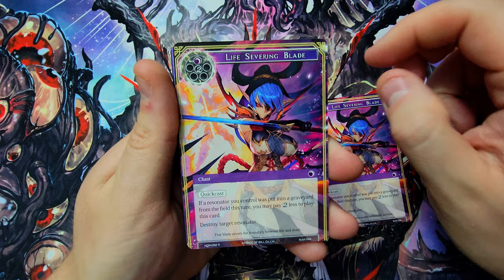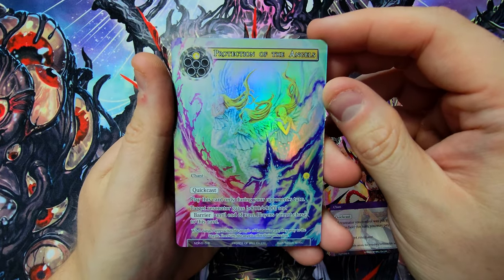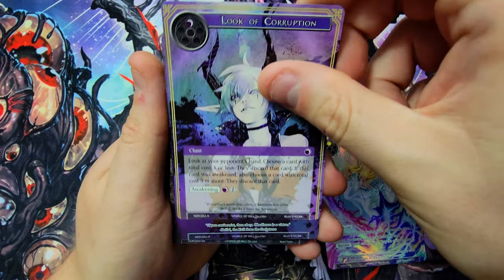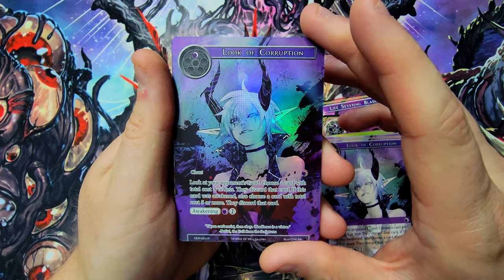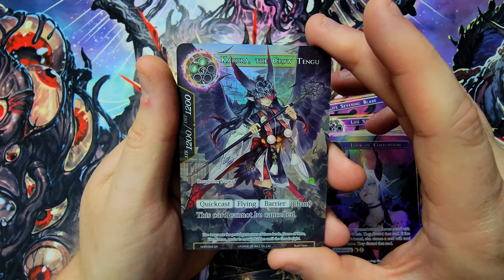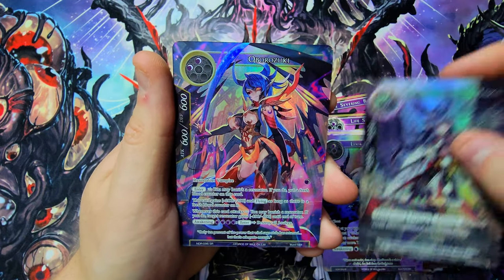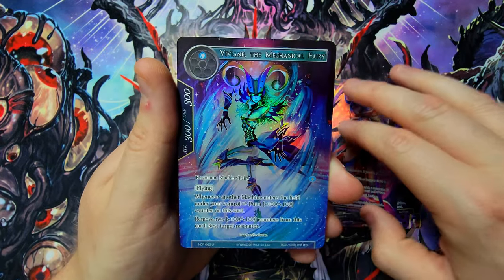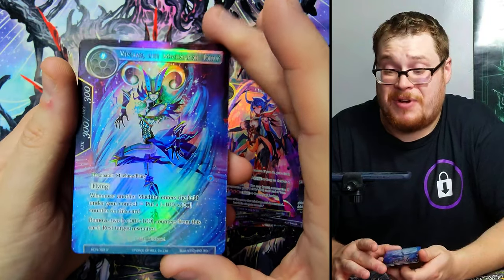Really quick, let's go over the pulls of the day. We got Life Severing Blade — two of those, normal version but they have some value. Protection of Angels full art — good value. Look of Corruption — one of the most expensive cards in the set outside of secret rares, both normal and full art versions. Full art super rare Karura the Crow of Tengu — very beautiful card. Full art Obrozuki — freaking awesome looking. And finishing out on Vivian the Mechanical Fairy — side quest complete, full art, top pull of the box.